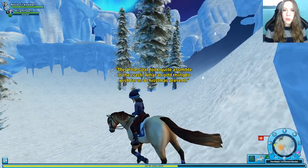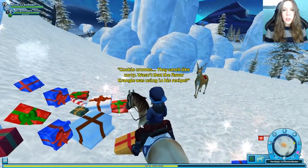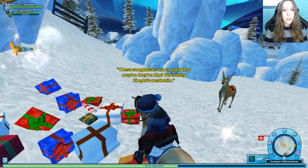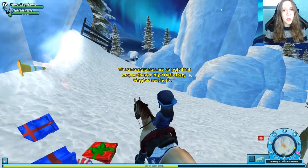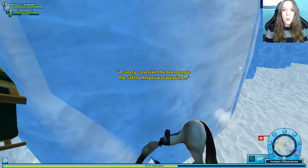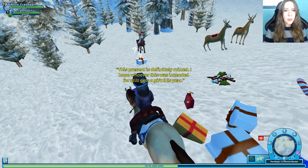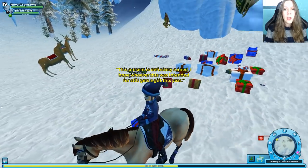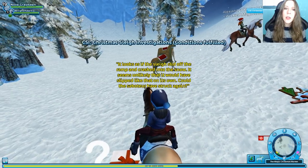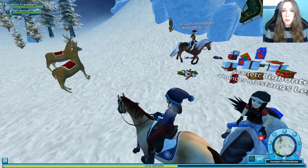This yule goat took a tumble in the crash — what an odd thing to wish for as a Christmas present. Cookie crumbs — they smell like curry. Wasn't that the flavor Krangle was using in his recipe? These sunglasses are so ugly that maybe they're hip — definitely Zingle's aesthetic. A safety cone like the one Pongle the safety helper was wearing. This present is definitely ruined. It looks as if the sleigh slid off the ramp and crashed into the snow.